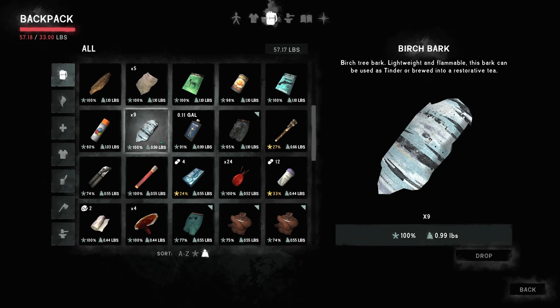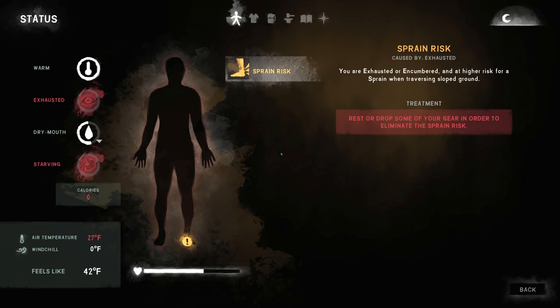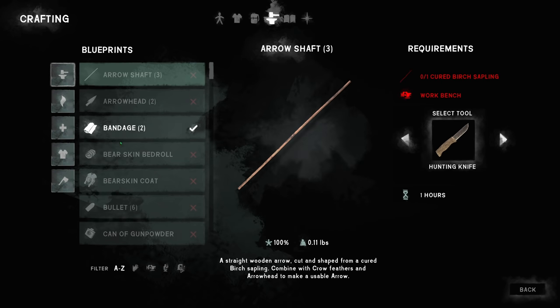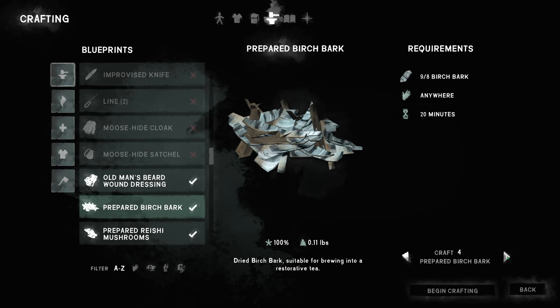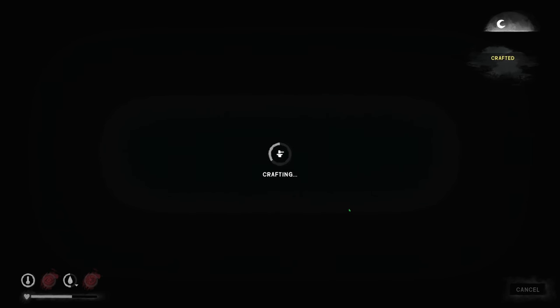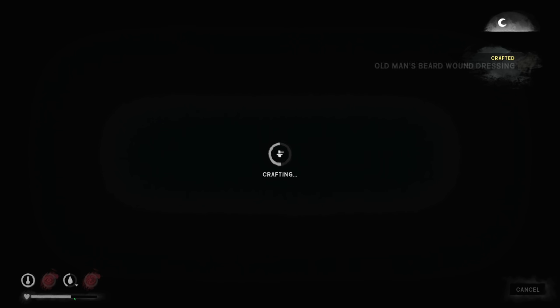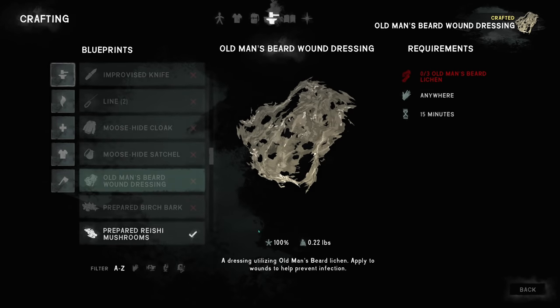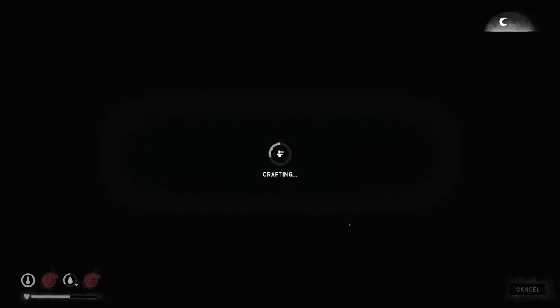What I want to do is harvest some birch bark — prepare birch bark, four of those, 20 minutes. Wonderful. Also craft some Old Man's Beard dressing — three bandages, 45 minutes. And prepare some mushrooms — two of those. Now we have everything prepared. When we wake up it should be daytime, and it'll be the start of the next episode too.